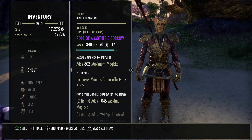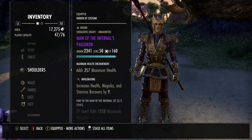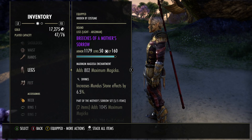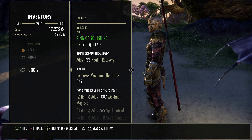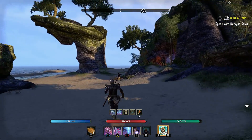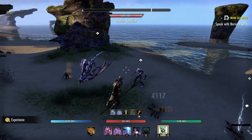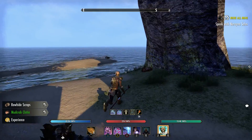So all my traits aren't correct yet. Like these are all good, but these I need to go put into the nirnhoned. This one isn't sadly. And these ones are healthy — I did that on purpose. I want them all to be healthy with health recovery, because just in case I get hit hard, I have better health recovery. And since it is a solo build most of the time, it'll help with the max health.